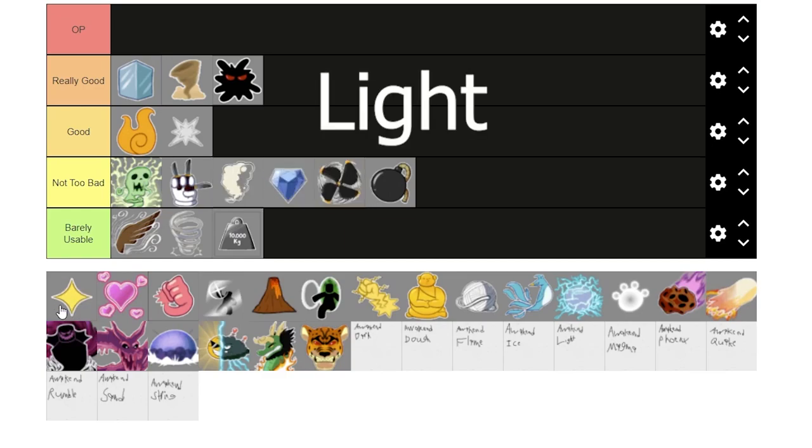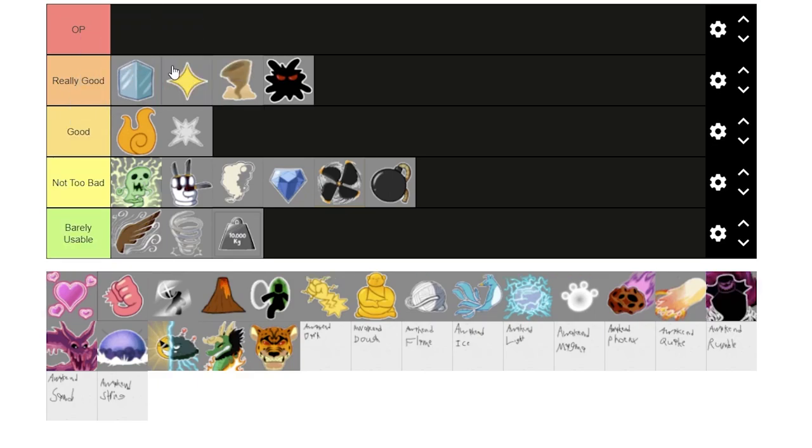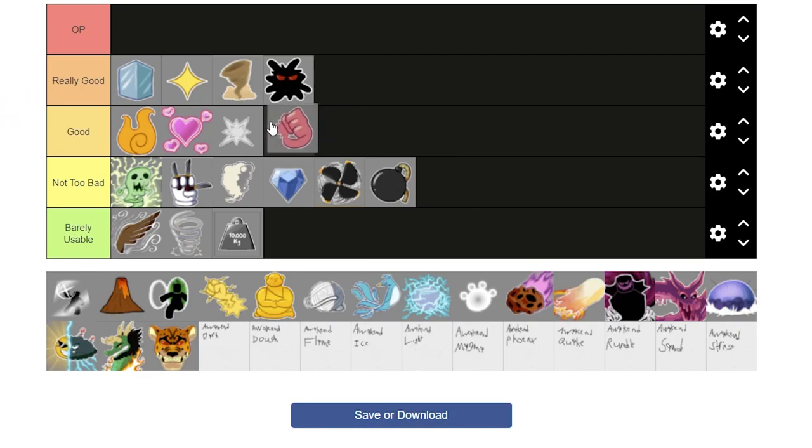Next is Light. Light is great for farming, especially in the first sea. It's got a really fast flight and it's actually really good for PvP as well. I'm gonna put it right behind Ice. Next is Love. Love has some pretty good stun, but it is a really short range thing so you've got to get them really close to you — it's not like Dark. I'll put it below Flame. Next is Rubber. Rubber has recently been reworked. The Barrage is really good as long as they don't use Observation to walk out of it. The Smash is fun, and the Slingshot is amazing if it actually grabs onto something. I'd put it somewhere in good, probably just behind Love.